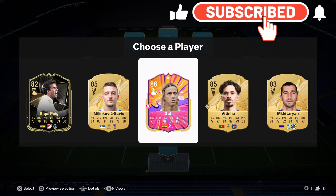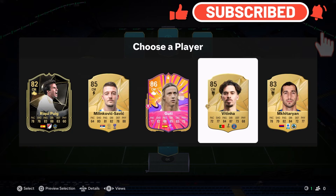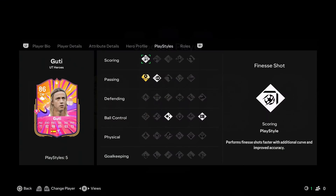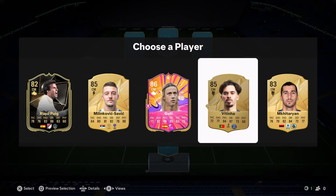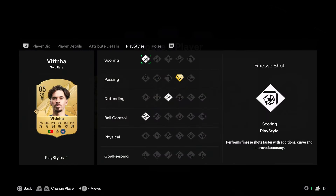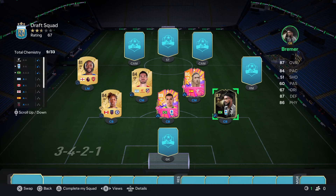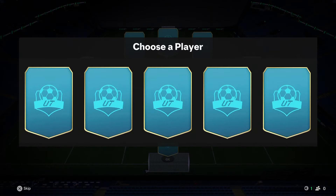We also get Guti - he's definitely going to help with chemistry. Maybe Vetina is a good card as well, but Guti is just a bit more attacking. Vetina is quite attacking as well to be fair, but let's go with Guti - gets good chemistry, so that's fine.